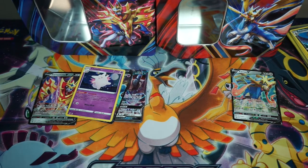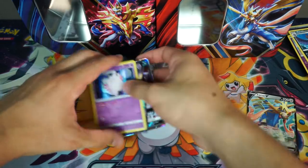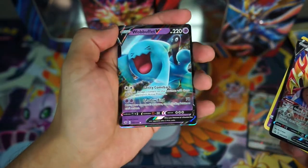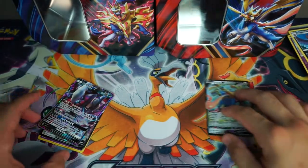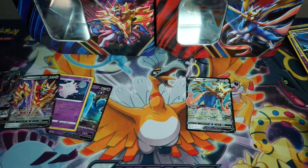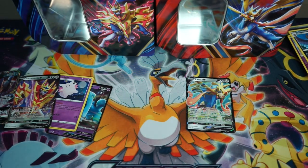Alright you guys, so that's pretty much it for this pack battle. I'm going to go ahead and show you guys the pulls that we got. Obviously, we got my promo Zacian V card, and then my brother got his Zamazenta V card from his tin. He got a Clefable Holo, he got a Wobbuffet V card, and the Darkrai GX definitely comes close to the best pull. So you guys let us know down in the comments — do you guys like my promo card, or do you guys like his promo card and the pulls that he got? Also, make sure to stay tuned for more awesome openings, more pack battles. I do have a really cool opening on the way and I will be announcing a giveaway soon too. We will see you guys on the next one. Have fun.